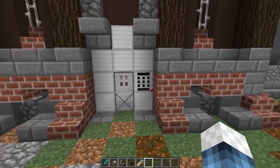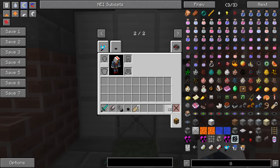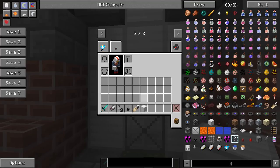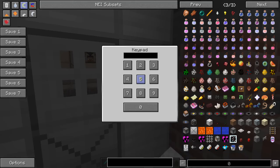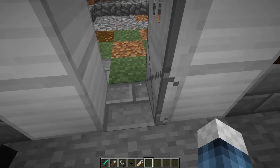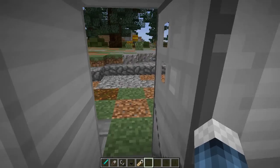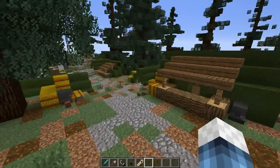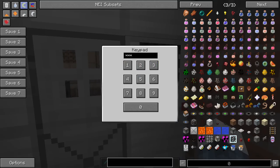So we have a reinforced iron door along with a keypad. The keypad is crafted with a lot of buttons — a lot of these are really cheap to craft but very useful. I set the password to 1234; once you type it in you may enter and the door closes behind you. I'm actually at a prison — I thought what better place to make secure than a prison, so I've been tweaking it up and making it a lot safer for the guards.